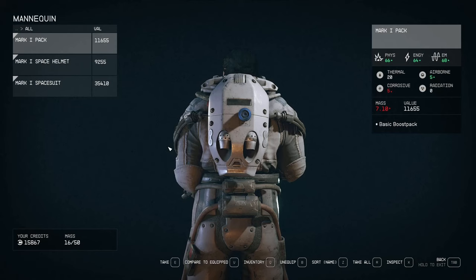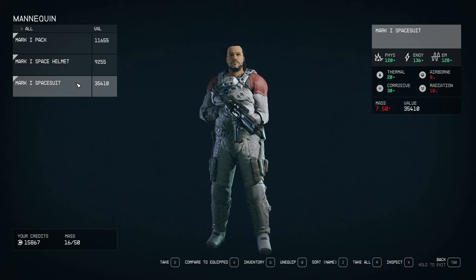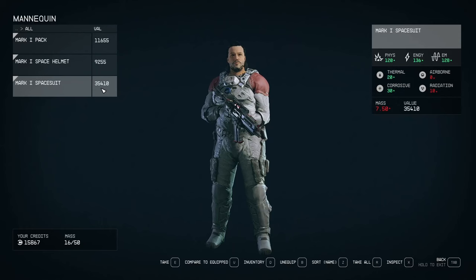Let's take it. The set will consist of three parts: the first one is a pack, the second is a space helmet, and the third is a space suit. As I mentioned before, look at the price — they are worth a lot. But what's more important, look at this part. Isn't it amazing? Mind-blowing.